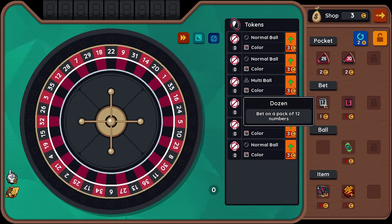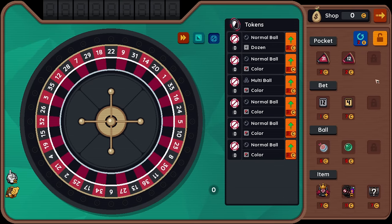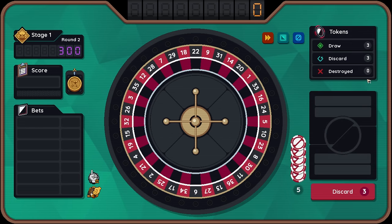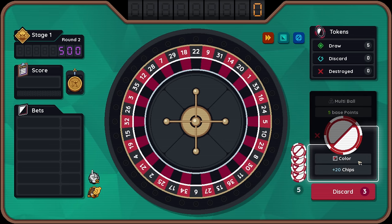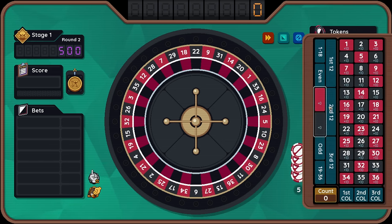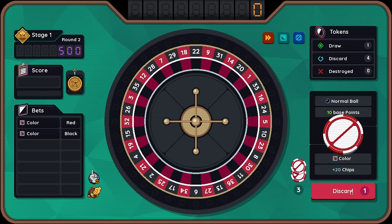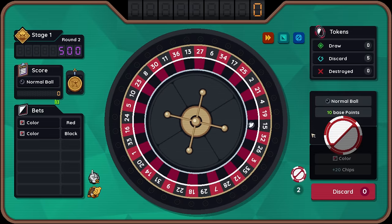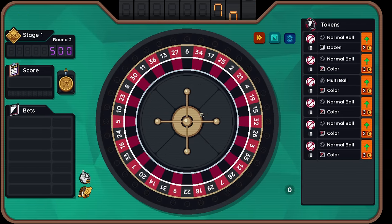Bet on a pack of 12 numbers, I'll do that. And then is there anything here I really want to freeze? I do like a wave ball — a really early wave ball — because they get bigger the more you play them. I did not want my multi-ball this early. So let's invest in some colors. And then can we find... oh, that was my dozen. Can we just throw? Oh, that's fine. That's fine. Who was worried? I wasn't worried.